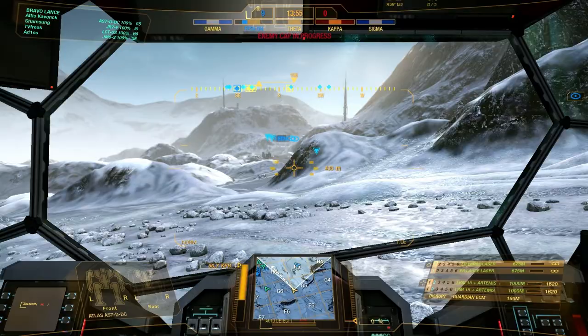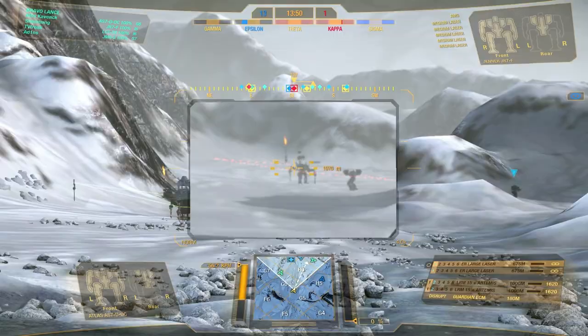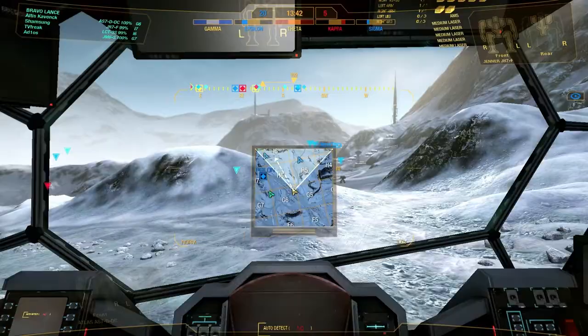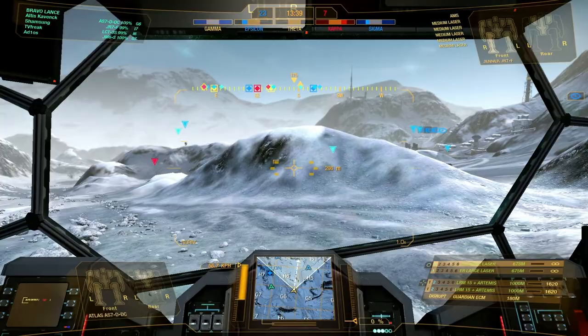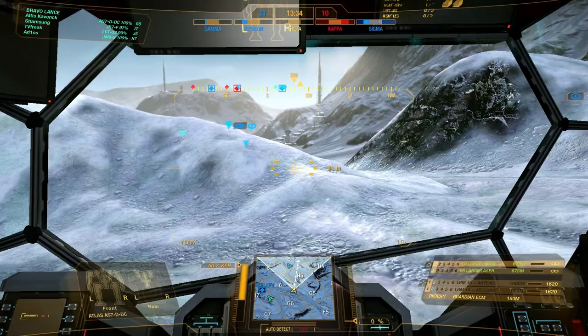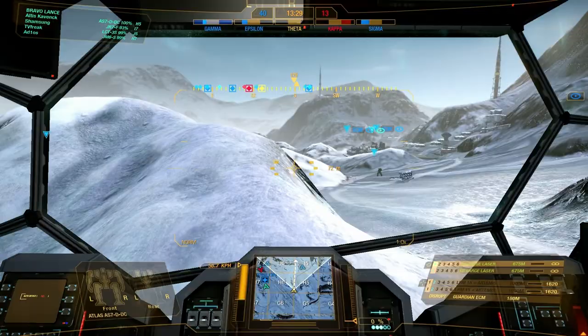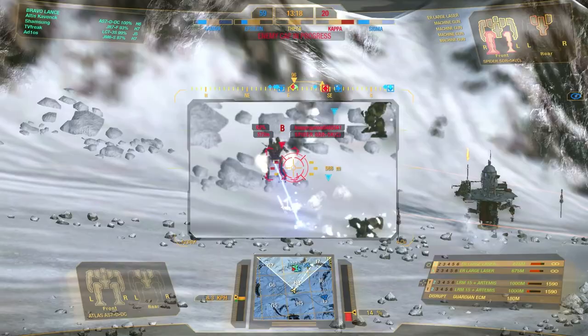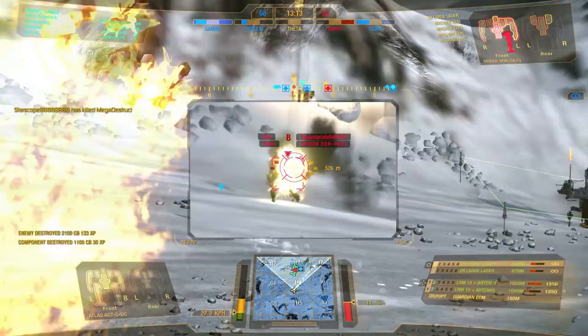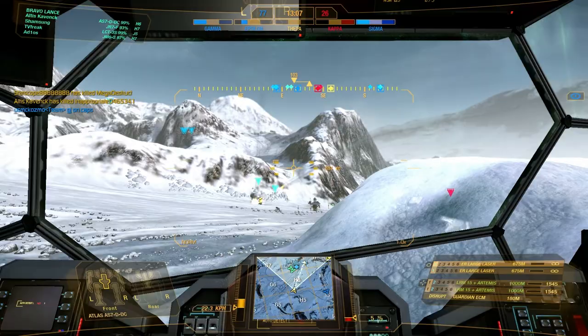So we're going to move up, cloak our friends, LRM some people, and shoot some lasers. Those guys are still a little bit too far off for me. The lasers in general are fairly good at dealing with light mechs, because you can kind of sweep. I have a pretty good ping, so they're especially good for me. Oh, sensitivity's a bit high. Who the hell hit me? Somebody hit my center torso with something — it felt like a ballistic shot.